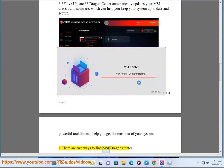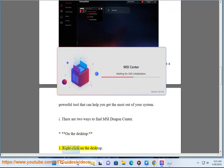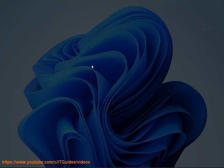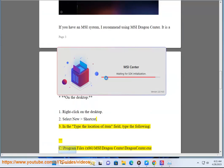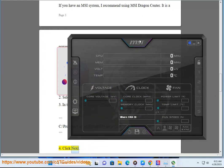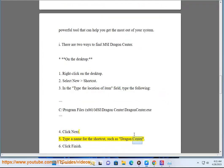There are two ways to find MSI Dragon Center. On the desktop: 1. Right-click on the desktop. 2. Select New Shortcut. 3. In the Type the Location of Item field, type the following: C:\Program Files (x86)\MSI\DragonCenter\DragonCenter.exe. 4. Click Next. 5. Type a name for the shortcut, such as Dragon Center. 6. Click Finish.